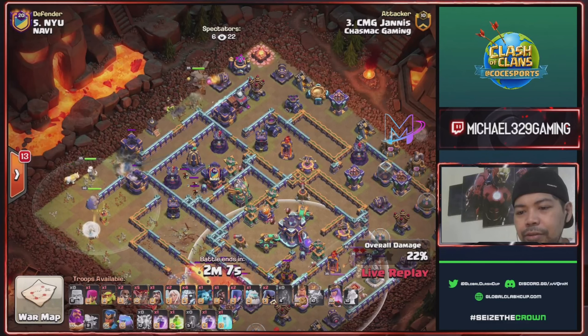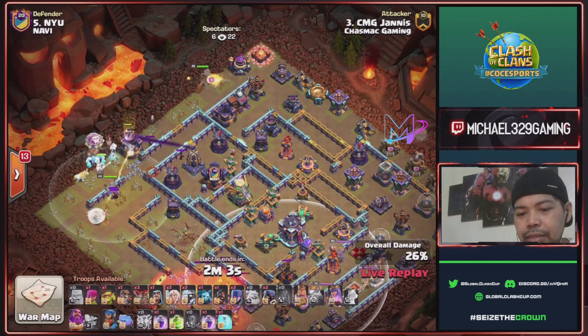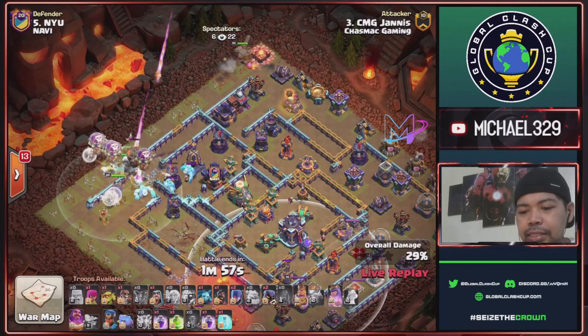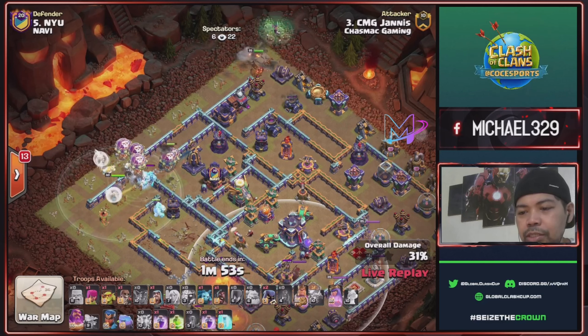Sneaky goblins and king for this eleven o'clock area. E-titans and super wall break — two super wall breakers will open this first layer and second layer. Enemy CC is a combination of ice golem and rocket loons. Send balloons as well.